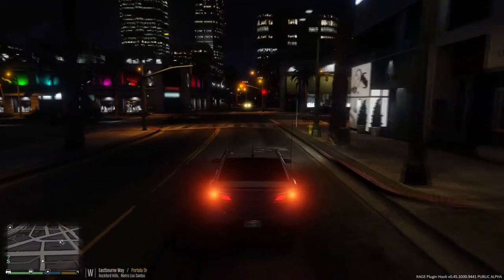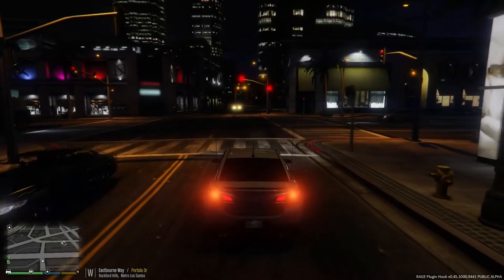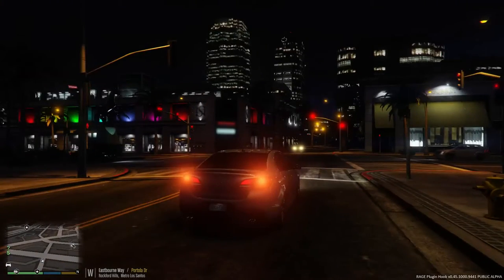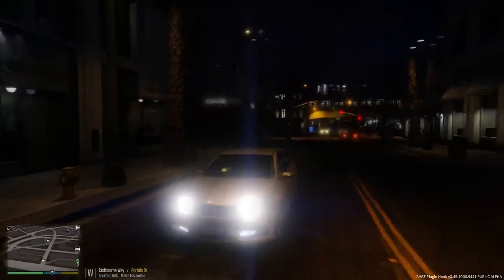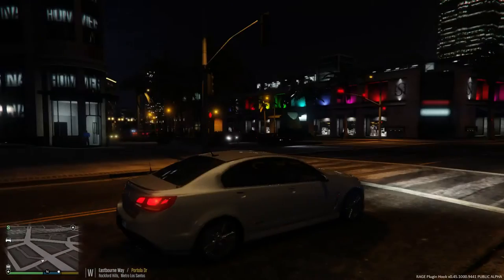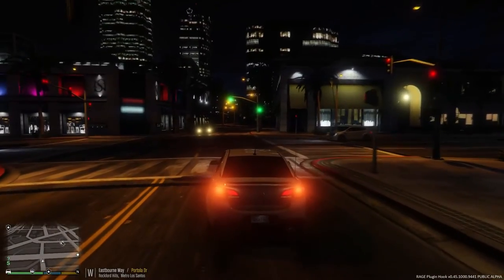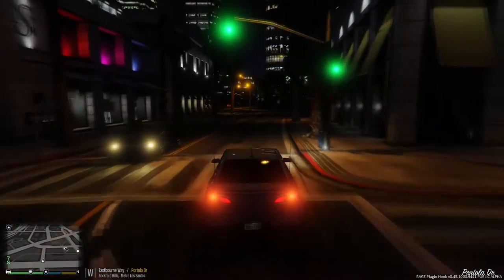G'day YouTube, welcome back to Grand Theft Auto 5. My name is Combat Roo and in today's LSPDFR episode we're going to be doing an unmarked patrol in the VFSS. The colour of choice tonight is going to be white, even though it looks silver at night, but it's actually white.